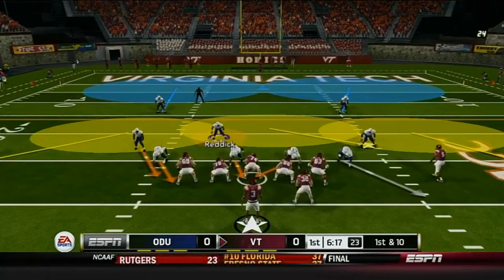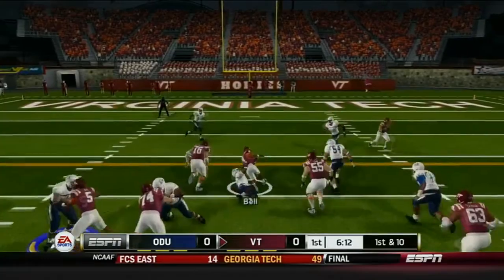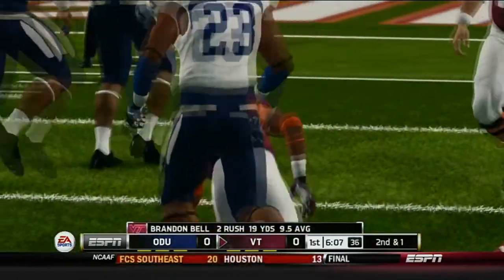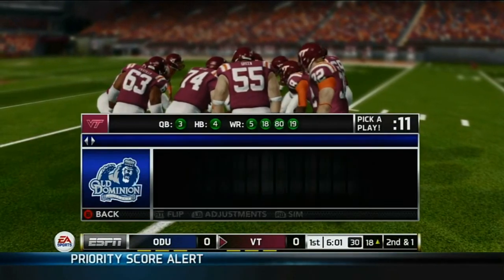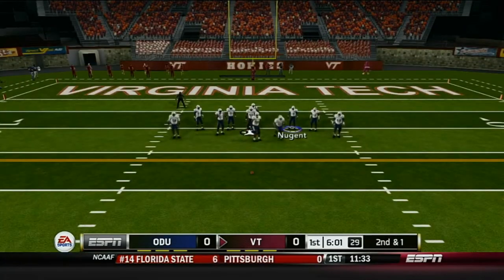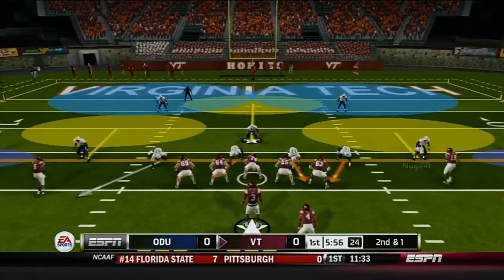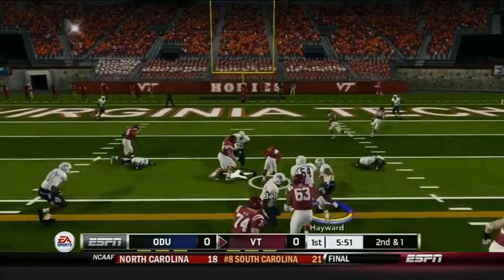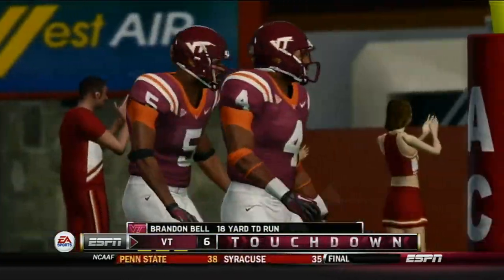I've got Reddick spying so we're still bringing four, but I just got pushed out of the way. Somebody walked in for a touchdown — Randall Bell, 18 yards — not the way you want to start. We're sending a blitz and then it's a walk-in touchdown. That's tough. Time for our best player, running back Ellis Jones, to see if he can get something going.